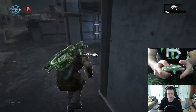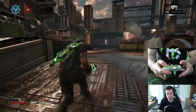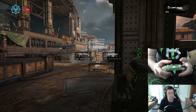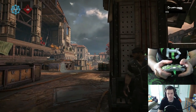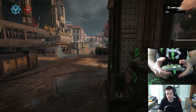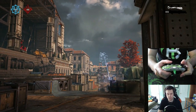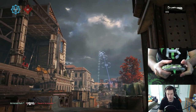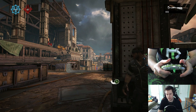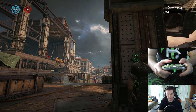You'll see pro players throw smokes way further and more accurately than that. The reason they can do this is because they actually pop-shot or L-trigger their smokes. While they're doing this whole process of up-A, they tap the left trigger to get this arc animation, which lets the smoke go further and follow the arch. So what's gonna happen is you press the right trigger while holding up, press A, and then tap the left trigger as you're doing it.